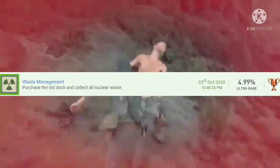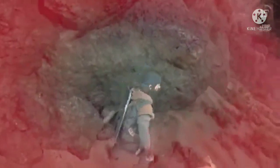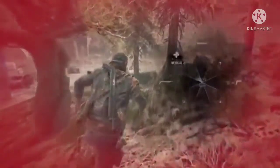Number 13 is Waste Management — another collectible. After the second heist, Michael or Trevor will purchase the old dock for around $250,000. Finding the waste can be kind of confusing — just follow the dot on the map. This took me around two hours.